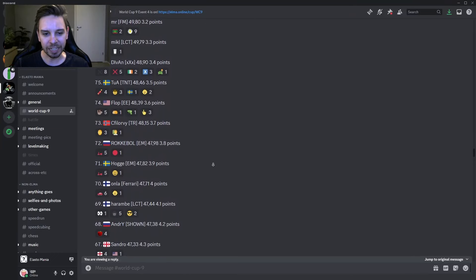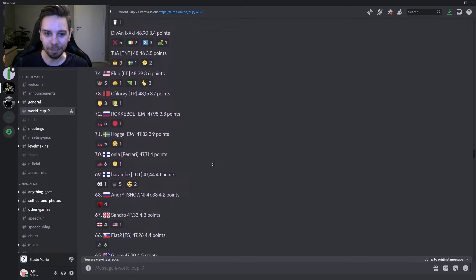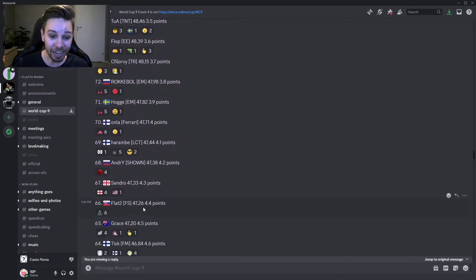The next replay we'll be watching is another EE or CE player — and that is Grace. Though she's not in EE here, so I don't know if she shared styles with Flop. But 47.20 is a mighty impressive time. Let's check out Grace's run. Grace also starting out towards the right. Is it gonna be a hang? Is she gonna drive on top of the polygon? Looks like a two-wheel hang.